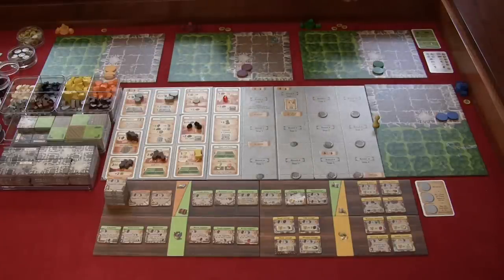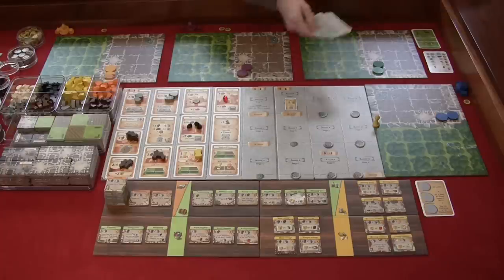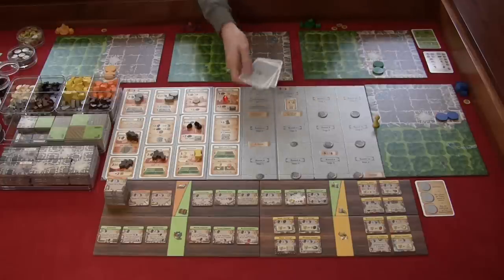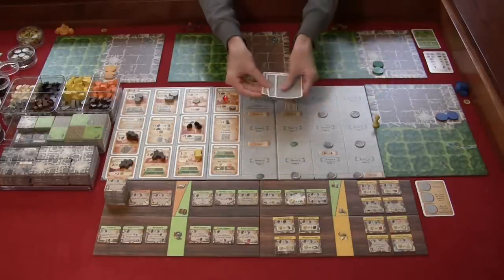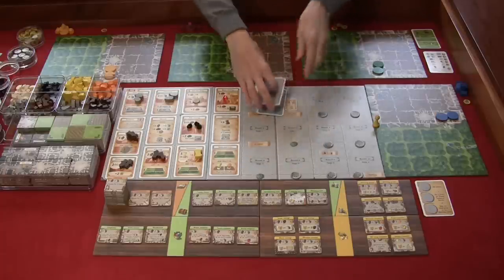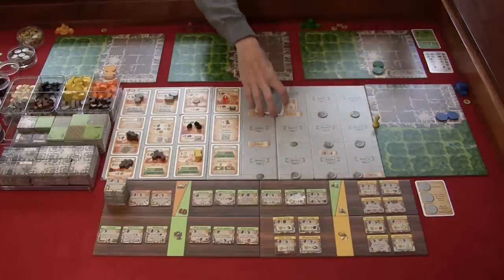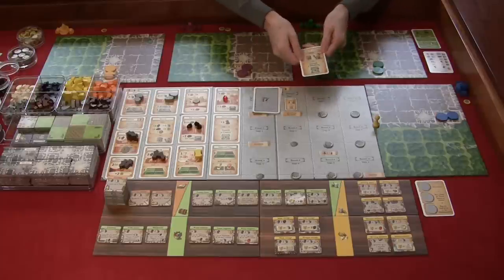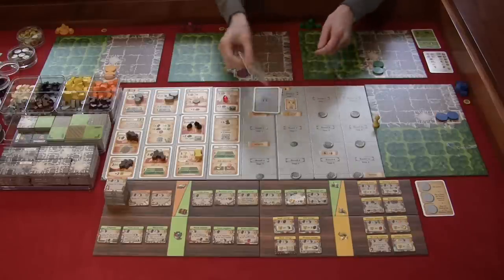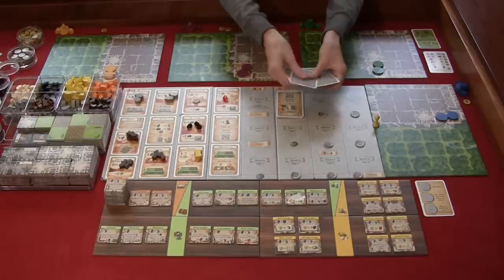To prepare the round card deck, take the stage four cards, shuffle and place them down, then stage three, shuffle and place, then the two stage two cards, shuffle them. Place the special 'Wish for Children' card on top with the wish-for-children side face up and urgent wish for children face down, on top of the stage two cards. Finally, shuffle the stage one cards and place them on top.